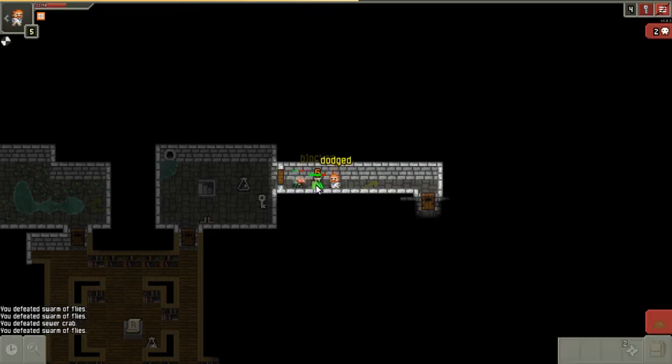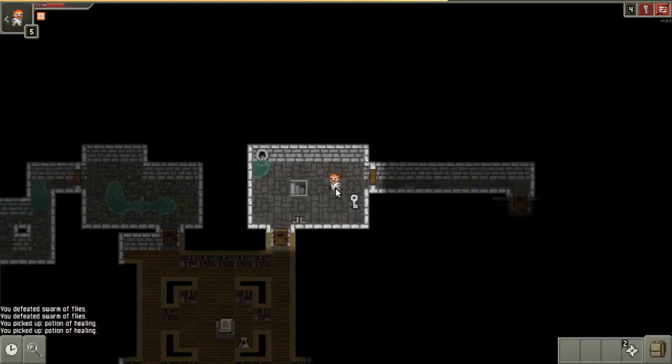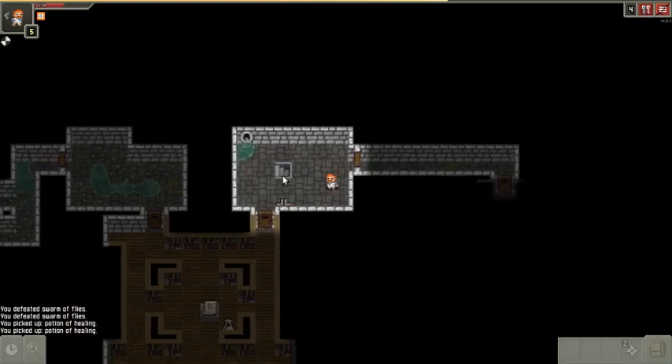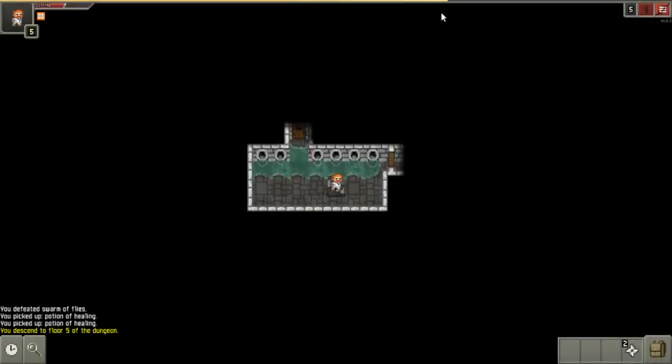It dropped health! I'm gonna need it because I just saw one of these doors open — that means something's awake. Little potion of healing, that's amazing. This leads down to the boss — this is the boss level. You can see we're at level 5. You can see how the key there turned black, which means I have a key in my inventory and it won't work on this level.